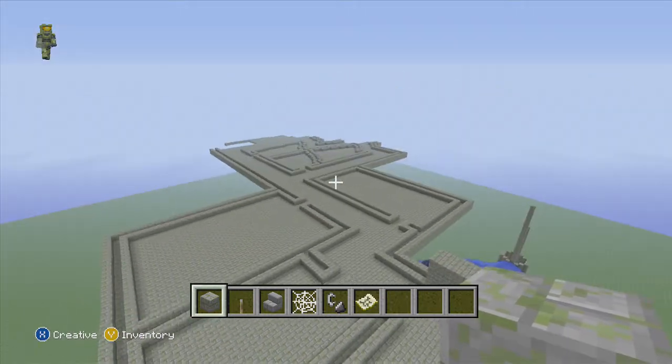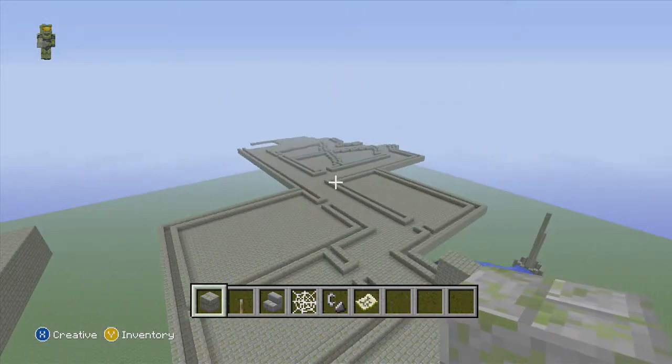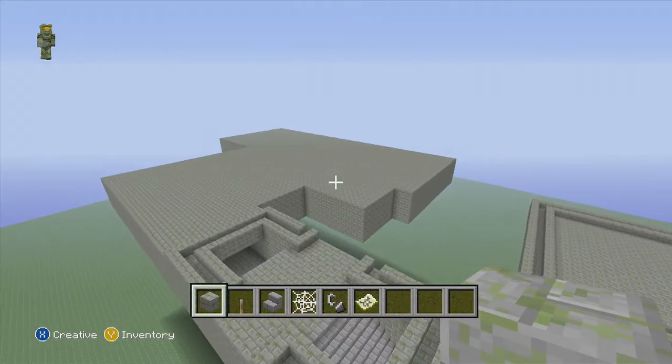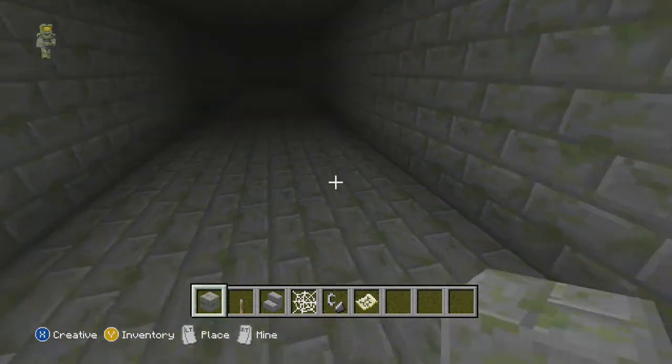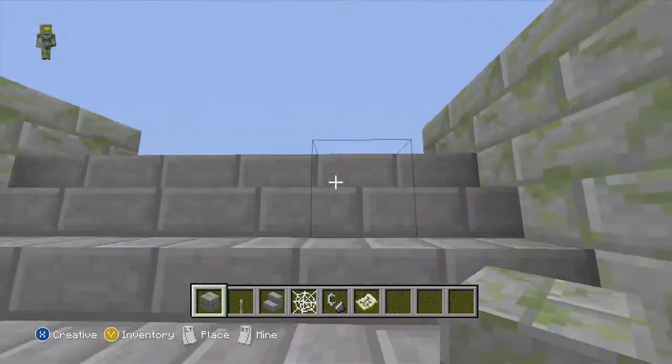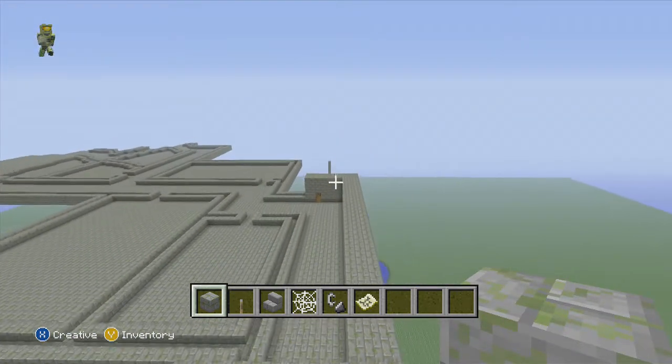This is about three quarters — actually probably closer to two thirds — of the lower dungeons that are built. This side is pretty much done, other than lights and doors. No decoration; decoration is going to come last after the entire castle is built.